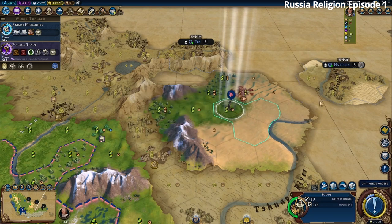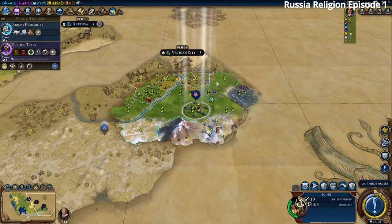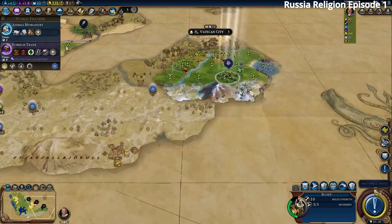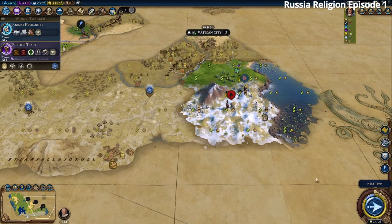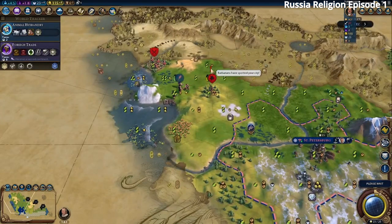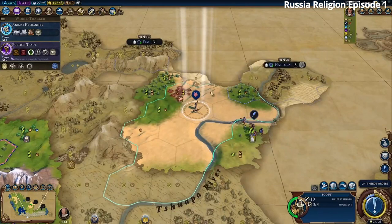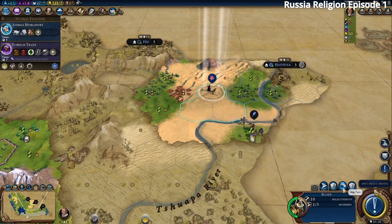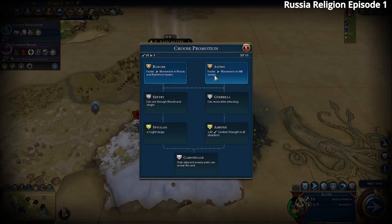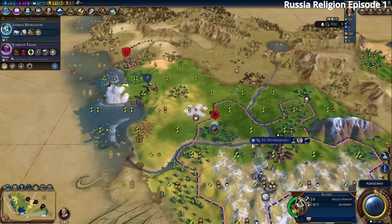We attacked the barbarian and finally got the Void Singers! We also boosted Writing. Since we're about to meet another civ, boosting Writing is actually useful. There's a lot of desert here — possibly Petra territory. We'll promote our scout with Alpine for faster movement on hills since we have a lot of hilly terrain. We keep an eye on the barbarian scout since he knows we exist.